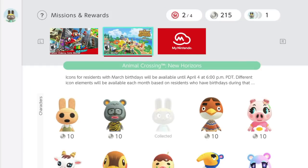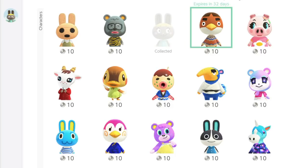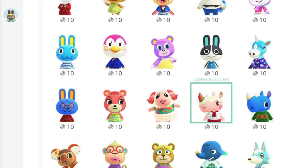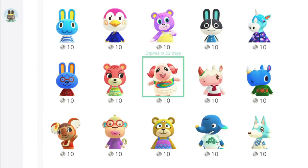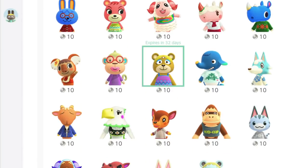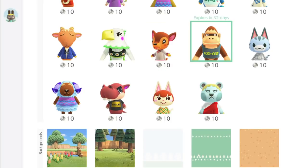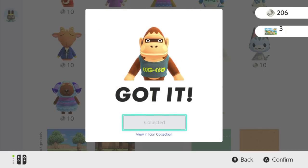On my other account I already have Barreld and Anchovy because I love and adore them, but I'm going to show you how to create your own icon if you haven't done this yet. It's so easy to do. Let's choose someone — let's do Louie, why not. Redeem — okay, we've got Louie!